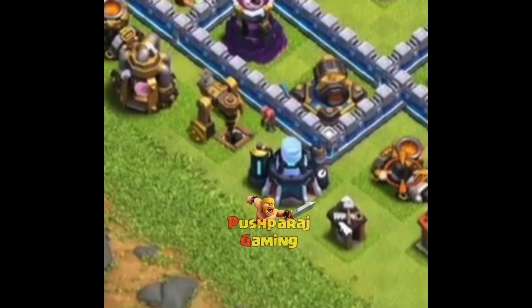Moving on to the next leak — this one simply shows the new level laboratory that will be unlocked at Town Hall 13. It definitely matches the Town Hall 13 theme, so I think this is legit. That means we'll be getting a lot of new troop levels and spell levels in this next update.